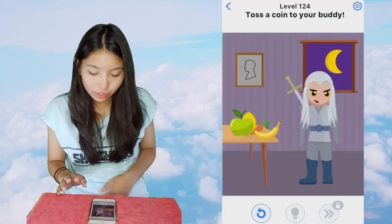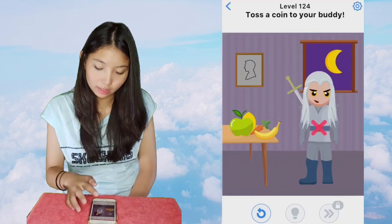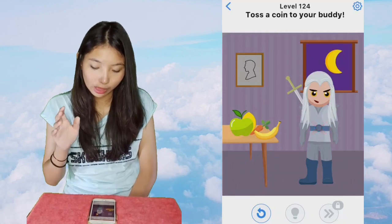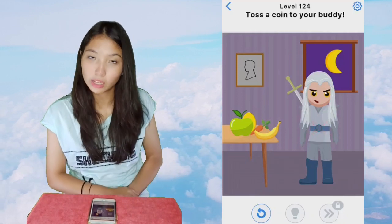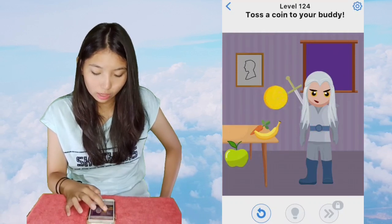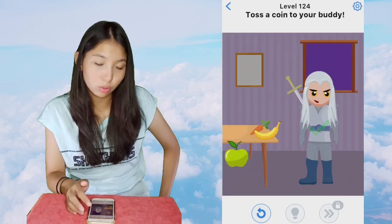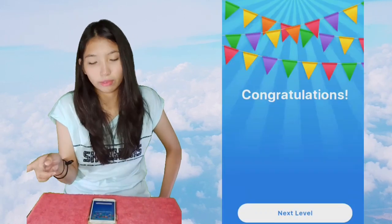Next is 124, toss a coin to your buddy. Now the buddy is this guy right here. We're gonna have to make a coin — take the moon and then take the lemon and it'll turn into a coin. Take the coin and toss it to the buddy; you just need to give it.